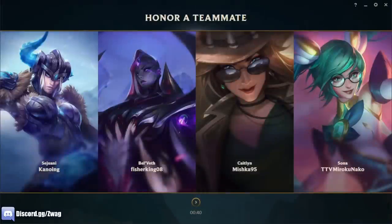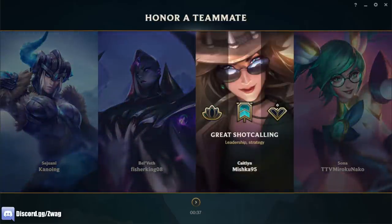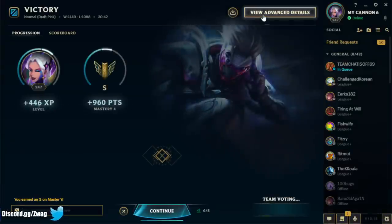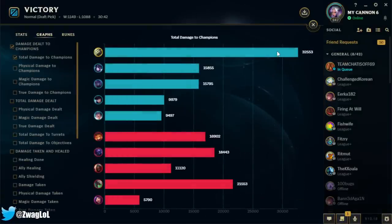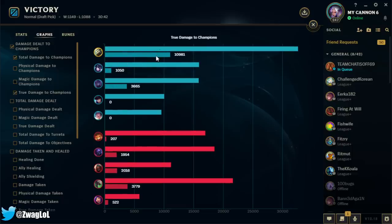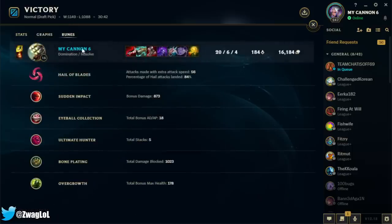If you guys enjoyed, please hit the like button. Subscribe to the channel if you haven't, and leave a comment below — let me know what builder champ you want to see next. We did 32k damage — 11k true damage ain't too bad. We autoed slower with this build but did more damage. Lethality is still pretty decent — I killed the Twitch like instantly every time I got on him. Sudden Impact gave us 900 more damage, Bone Plating gave us some tanky stats. I would have taken something else than Bone Plating and Overgrowth if I wasn't against Zed, but we definitely had to play safe versus him because whoever gets kills first in that lane kind of wins.